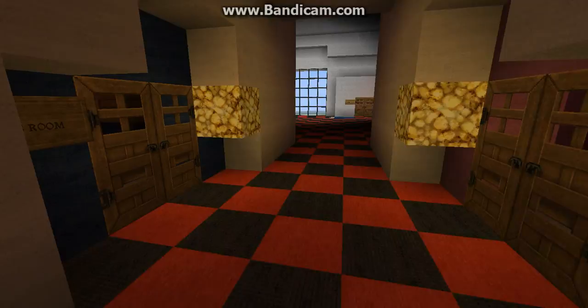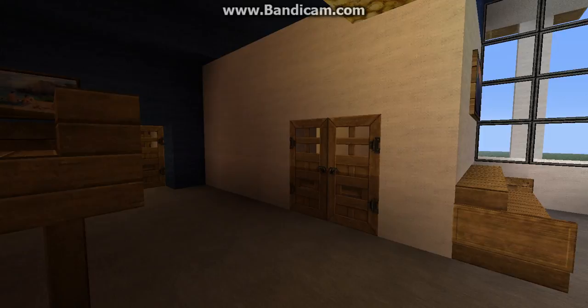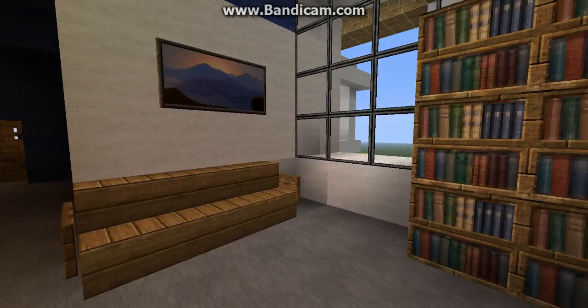Over here we have the second bedroom, which is the boys room, in case you have a family. There's a little area here where you can play or study I guess. Over here is your wardrobe and over here is your bed, which you can legit sleep in. You've got another little reading area over here as well.